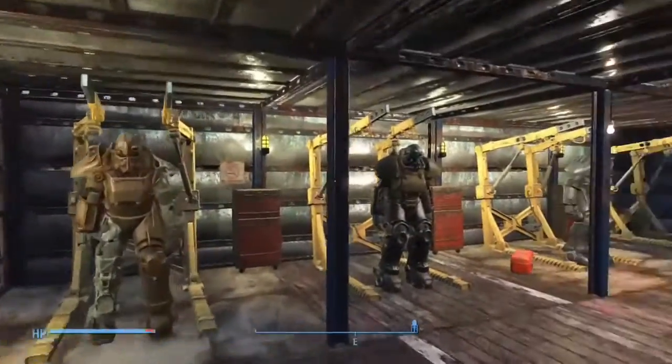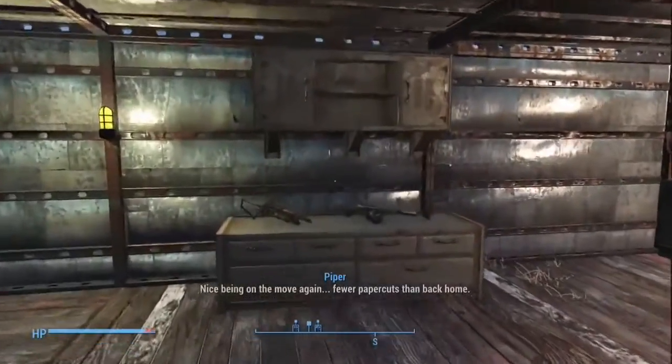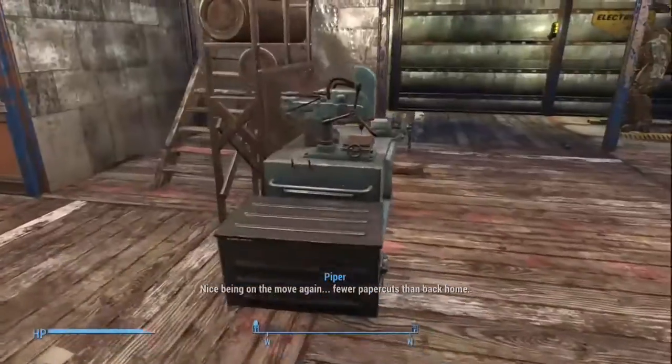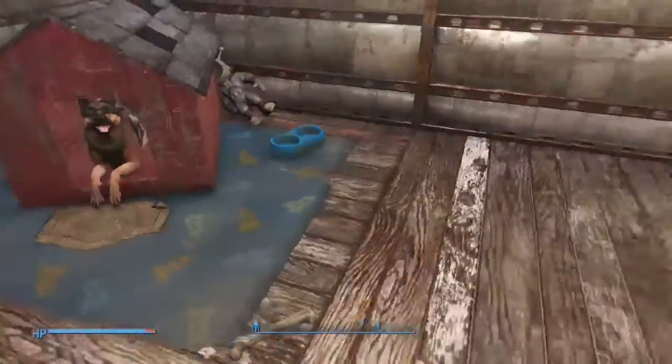This is the power armor station. I haven't gotten really far in the game, so a lot of my good power armors aren't here yet. But you can see Dogmeat has a little place to rest with his femur bone and his Jingles the Monkey.